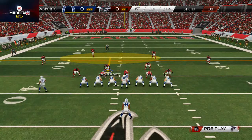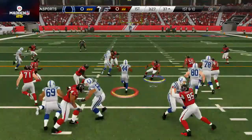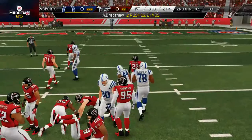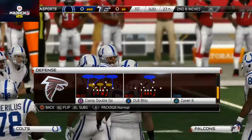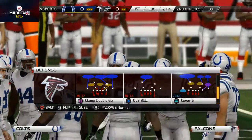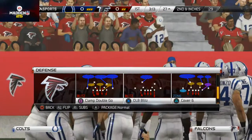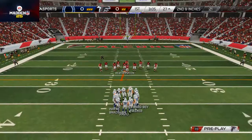He's going to motion this guy over — maybe a little inside zone action. Yep, inside zone. Pretty good job there, unfortunately my guy didn't get off the block. In this situation I'm actually going to consider running my clamp double go because of how much he is running inside and throwing quick passes — when people like to do that I really like this clamp double go.